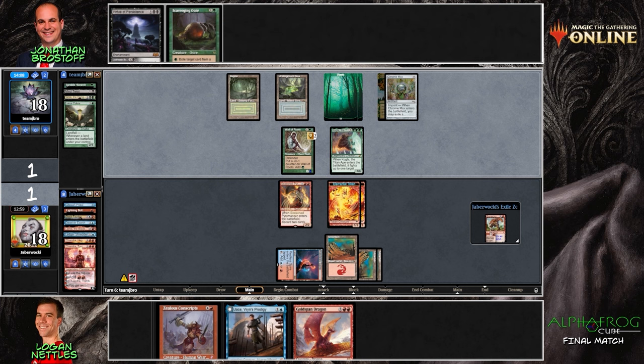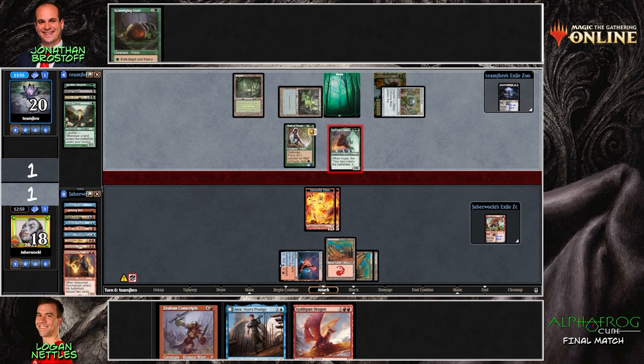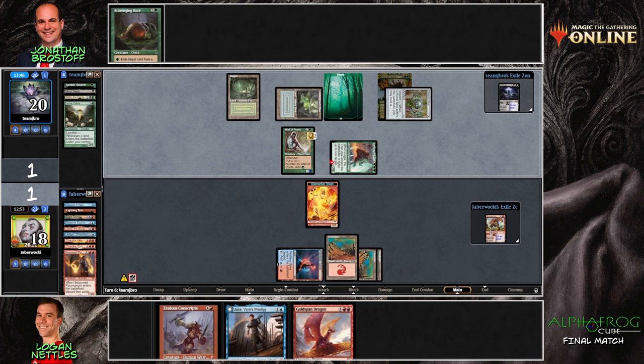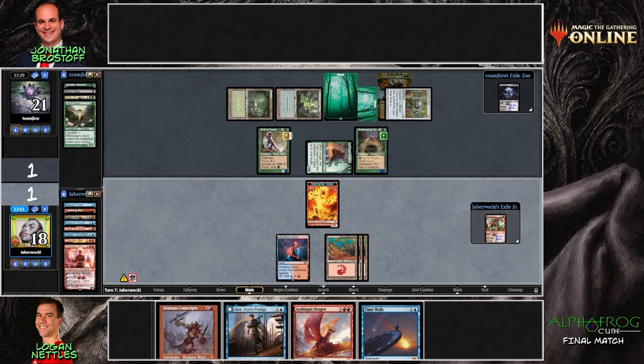Gold-Span Dragon and Zealous Conscripts is also a similar idea. I really like Gold-Span Dragon — I watched this card in standard events past. That was the card Takahashi won with. I played quite a bit of it in its era. The token goes ahead and block the Kogla. Jace, Vryn's Prodigy is just a ways away anyway. The life off of the Scavenging Ooze is what matters most, because we're trying to race this Kogla without a clear way of doing so.